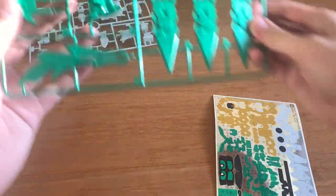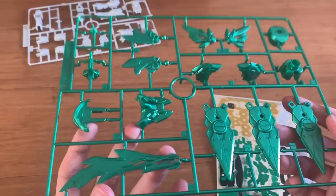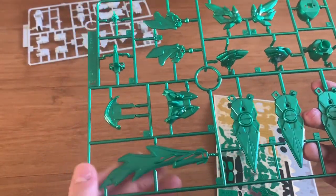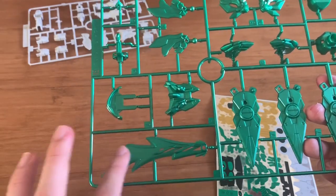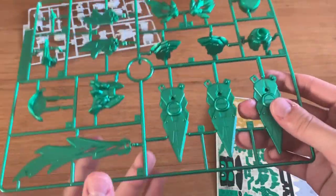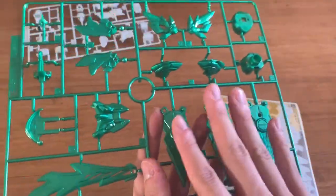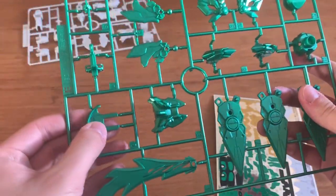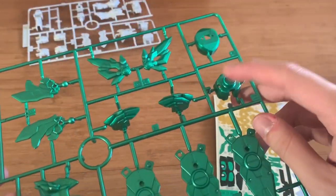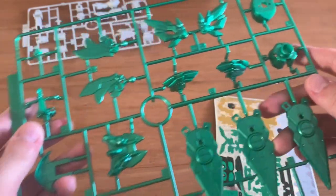Then we have the E runner — this is a metallic green, but it's not really good. We have the head of the big sword, the shoulders, and three shields on the back. I don't really know which parts go to which, but this one I think is the connector between the torso and the waist.